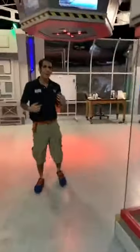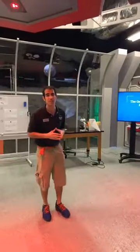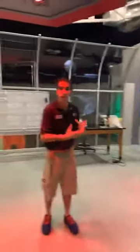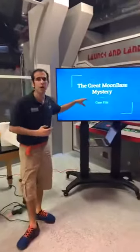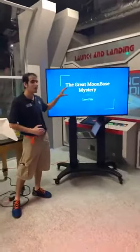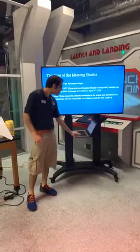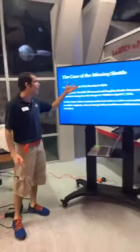Earlier in the week, one of the first things we did was dust the scene of the crime for fingerprints. Fingerprints are unique to individuals. We've compiled a case file called the Great Moonbase Mystery, because it really is a mystery what happened to our Moonbase Shuttle. This is the case of the missing shuttle, otherwise known as the Great Moonbase Mystery. The location is Hangar 803 in our Moonbase Alpha exhibit.